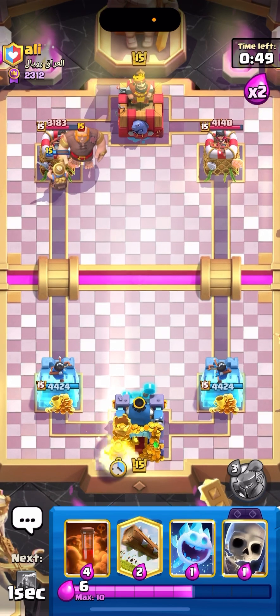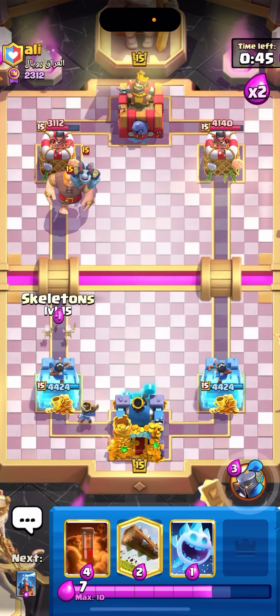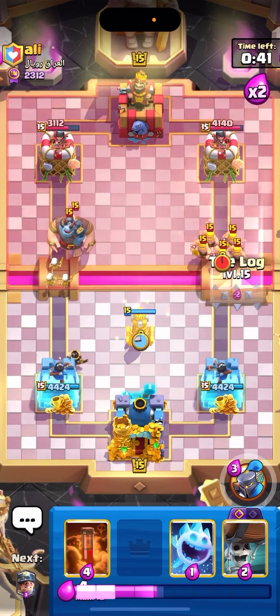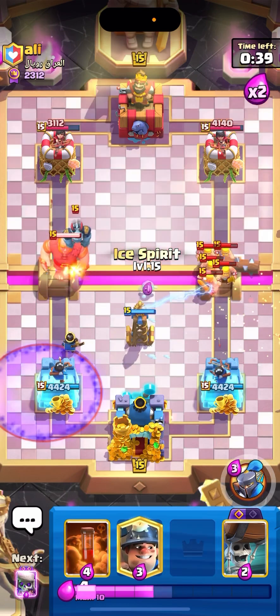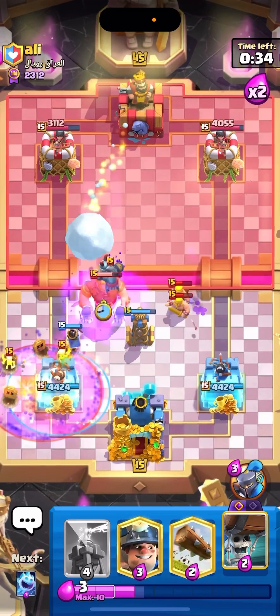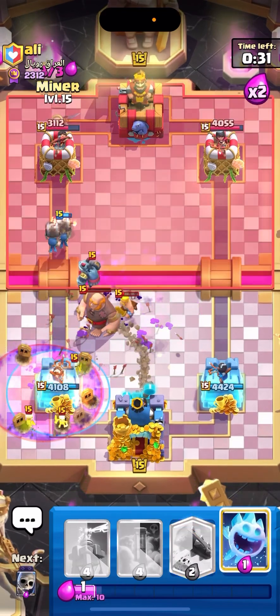Let's go Little Prince in the back here. He goes for the Mega Minion. Let's go with Skeletons like this, high Tesla like so. What were those Barbarians? Not gonna question that. Let's actually go for a defensive Poison for this here. Wall Breakers — he wasted his Arrows. Let's go!